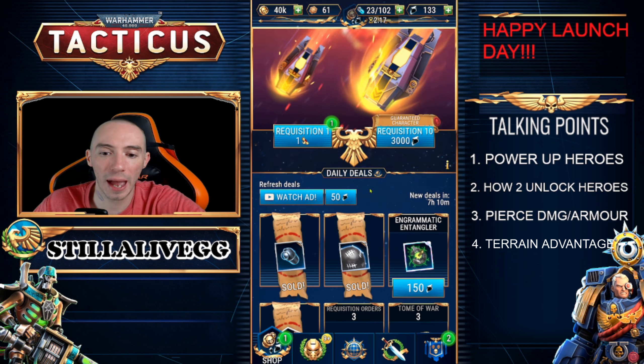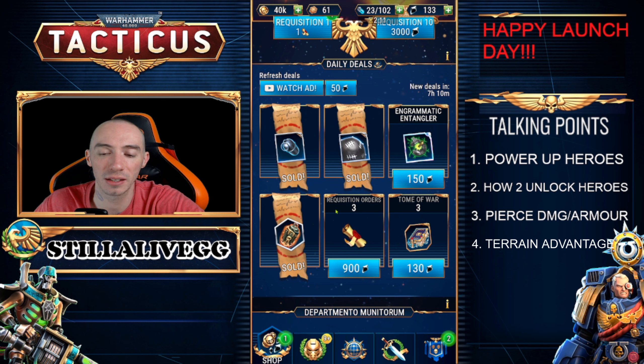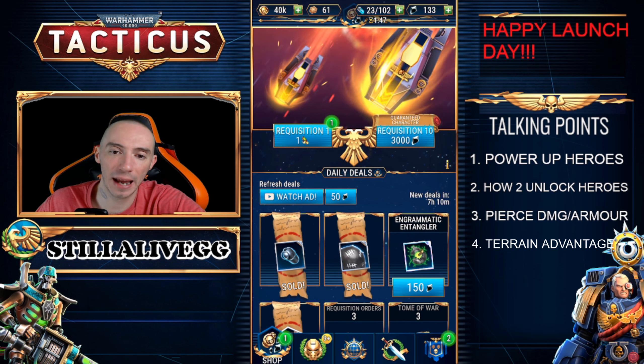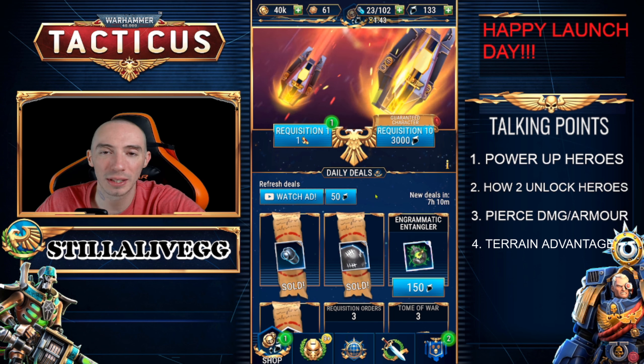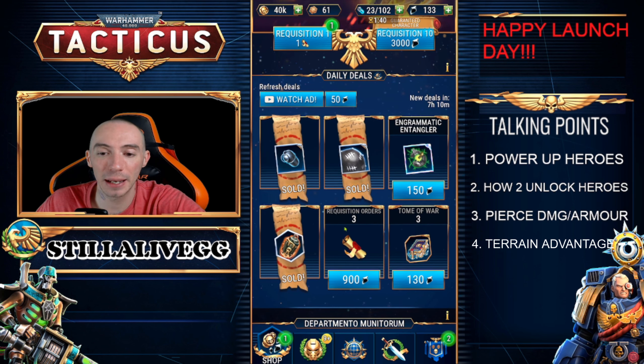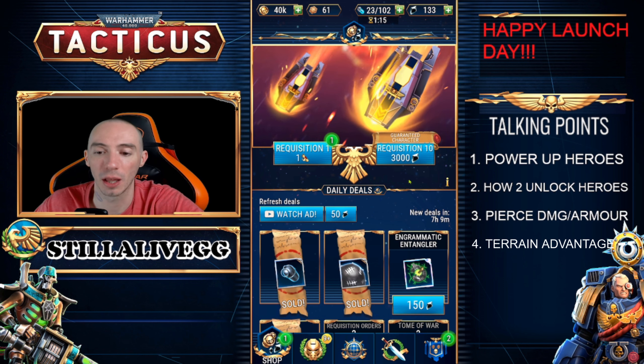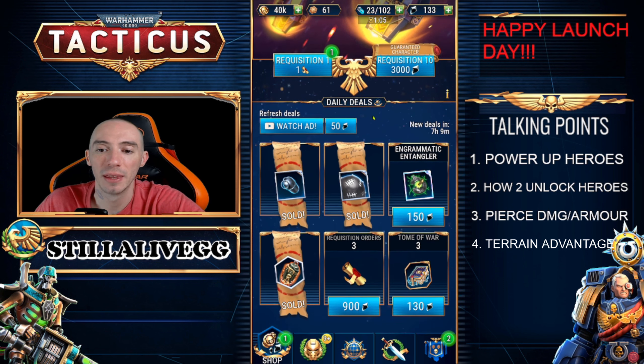The blackstone 10-pull and the requisition scroll 10-pull are two completely separate things. You can't mix five scrolls with blackstones to make up the difference — it's either a 10-summon with 3,000 blackstone or a 10-summon with 10 scrolls. In the daily deals you'll sometimes see requisition orders for sale in blackstones. It's not exactly a deal, but it lets you acquire 10 scrolls faster. For example, if you have seven scrolls saved up, you can buy three more for 900 blackstone, then do a full 10-pull for a guaranteed character unlock.